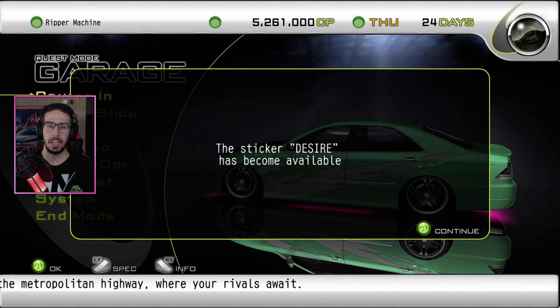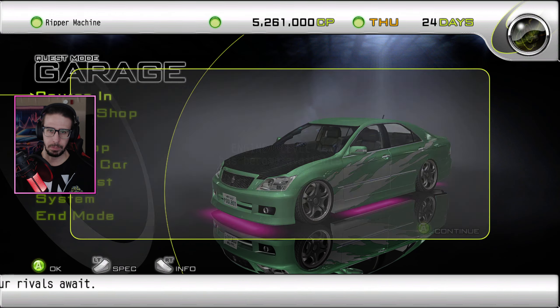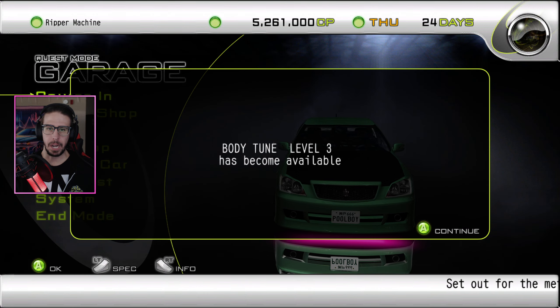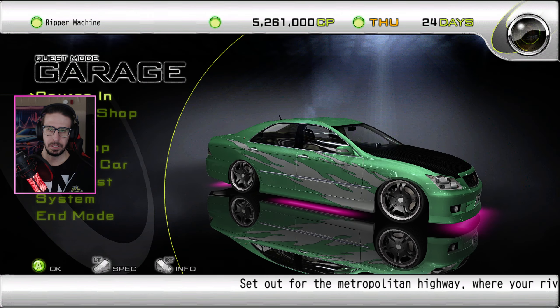We unlock anything? Desire Sticker. Silvery Nobleman Custom Car. Engine Level 4. Body Tune 3. Tire Level 2. Sticker.